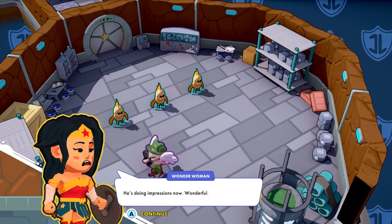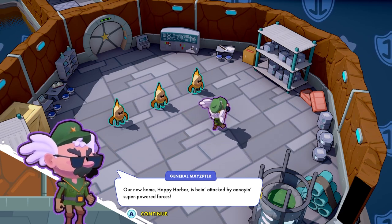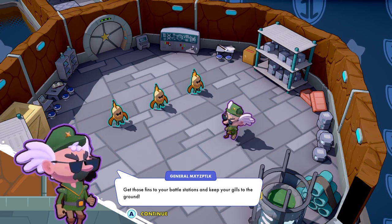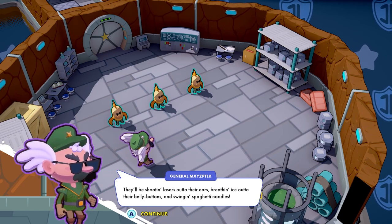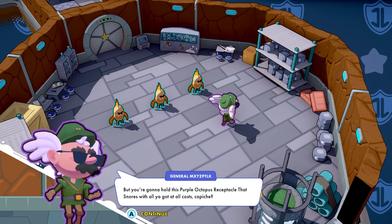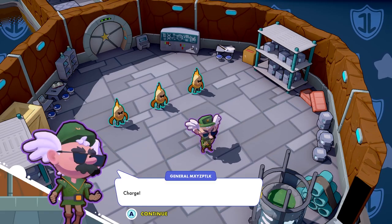Fishmasters, attend! He's doing impressions now. Wonderful. Our new home, Happy Harbor, is being attacked by annoying super-powered forces. Get those fins to your battle stations and keep your gills to the ground. They'll be shooting lasers out of their ears, breathing ice out of their belly buttons, and swinging spaghetti noodles. But you're gonna hold this purple octopus receptacle that snores with all you got at all costs. Capiche? Charge!